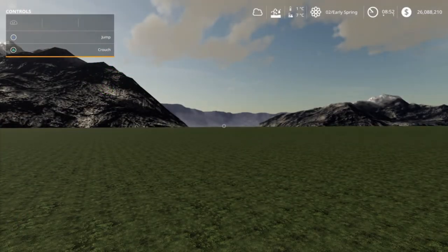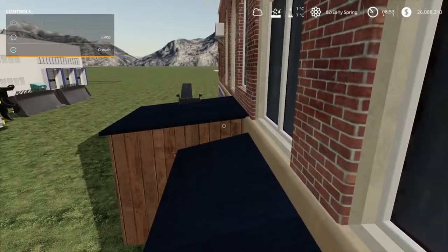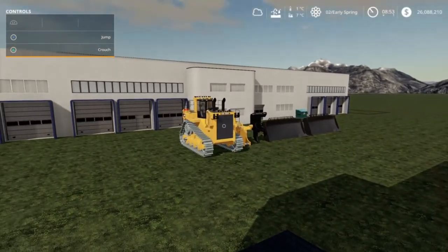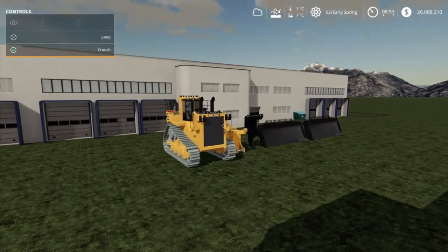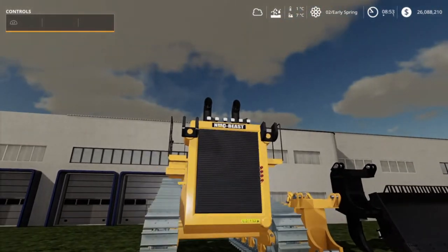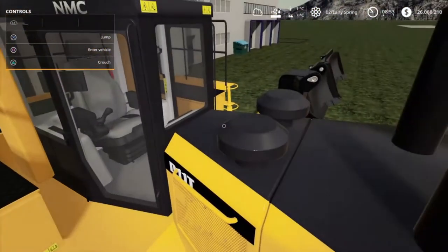Hello everyone, my goodness do we ever have a toy! We have finally gotten a toy that I've been wanting for many many years and they've finally made the mod for it. So without further ado let's get to our toy here, we're just gonna hop on here and check this bad boy out. Look at that, we got a D11! I know it doesn't have the name Caterpillar on it but we all know it's a Caterpillar - look at the logo, that there is a Caterpillar if I ever saw it, and this beast is huge.